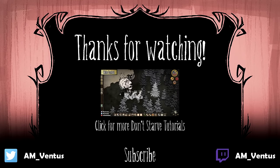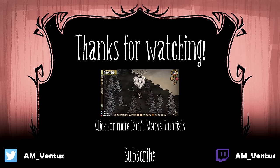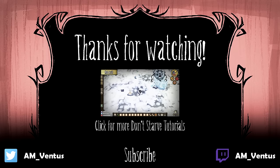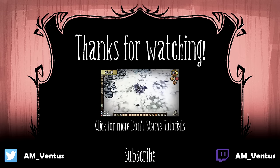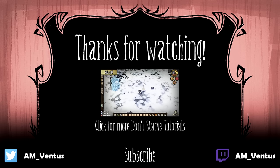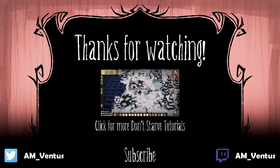Most topics in Don't Starve require cumulative understanding to master. Mobbing, leashing, stalling, blocking, and pushing — some of these techniques you may already be utilizing, whether consciously or not. But eventually, putting them all together into your repertoire is your ultimate goal. Once you learn how mobs behave and how to manipulate them, you'll be able to take down any enemy with ease. For more tutorials on combat and other topics, you can click the middle of the screen or check the description below. Thanks for watching and don't starve.